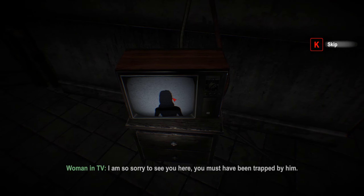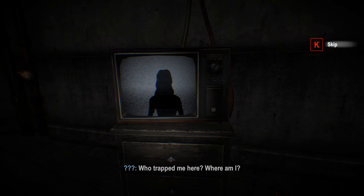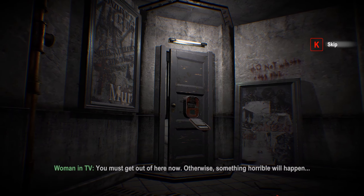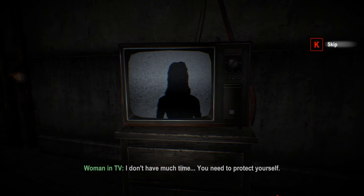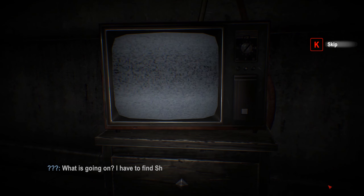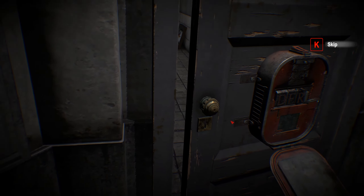We've got the TV now. 'So sorry to see you here. You must have been trapped by him.' I can only talk to you in this way, but I will help you leave. 'Shirley? Is that you? Who trapped me here? Where am I?' 'No, I'm not Shirley. You must get out of here now - otherwise something horrible will happen.' The exit is on the second floor. Leave now, quickly. I have to find Shirley as soon as possible. We're going to have to go to the second floor and find Shirley.